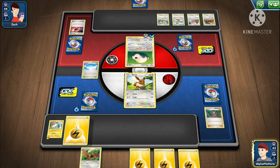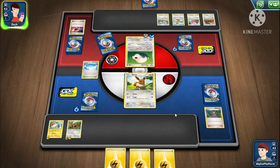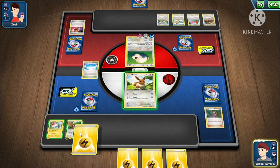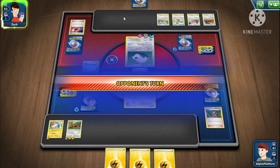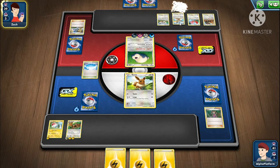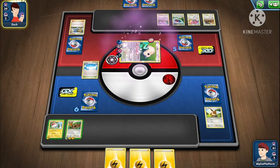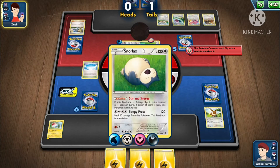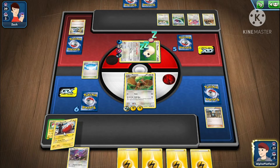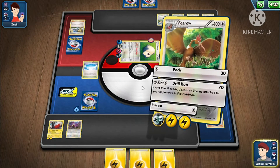They're gonna get that arrow — oh no, only if I had a switch. My hand is literally full of energy. They had energy too. The Unfezant is a bad matchup for us — they're gonna use Acrobatics. Lickylicky and Unfezant are the two worst cards to face right now. The only way we win is flip tails. Nice — double tails! Finally something other than energy drawn.